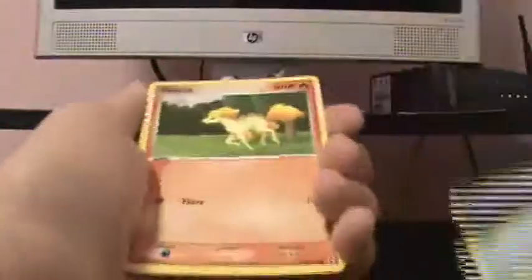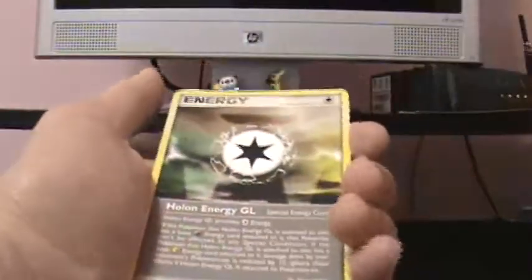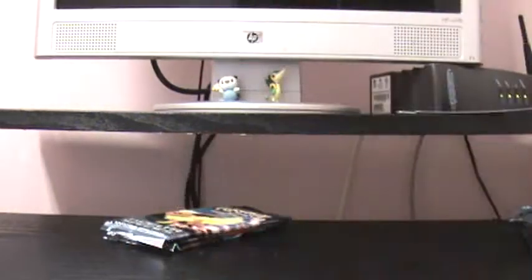Coffin, Ponyta, Makuhita, Beldum, Mouth, Sunny Castform Reverse, and that's a Rare, cool. Oh my god, Holland Energy GL Rare, Matang, and Holland Lass. I just really don't like Rare Holos, except for the holo ones, those are cool. And my dad just sneezed.